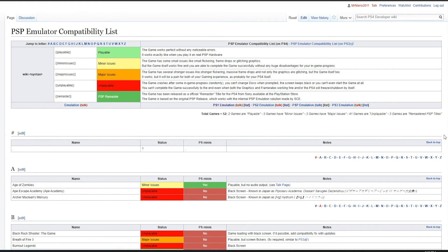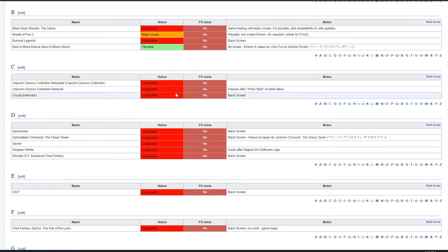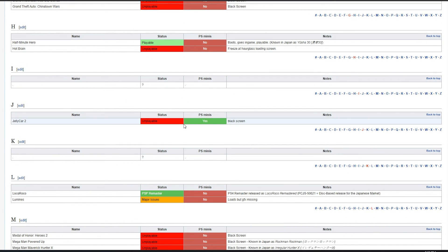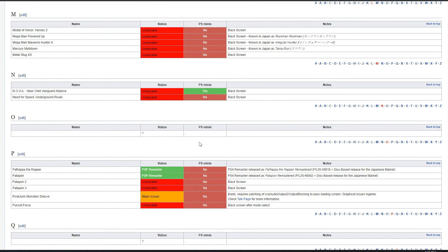Before we get started, just as I did on the PS1 and PS2 videos, I'm going to direct you to the PSP emulator compatibility list for the PlayStation 4. This has several games listed with varying levels of success. You can see some games do work — for example, Age of Zombies has some minor issues and it's a PSP Mini — but a lot of games tested are unplayable or have major issues. Only a small number of tested games are actually playable.